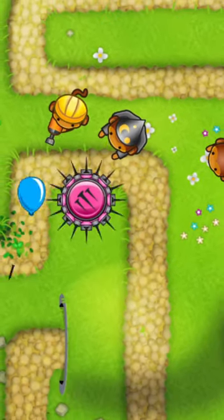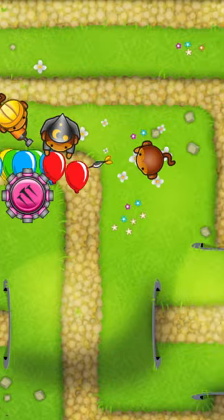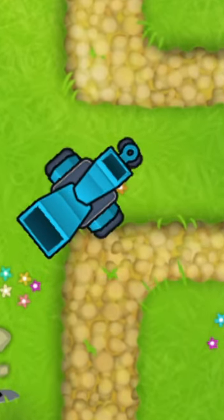This allows all your towers to run quicker and more efficiently, and will even do something as crazy as giving you special new towers like the Bloon Chipper.